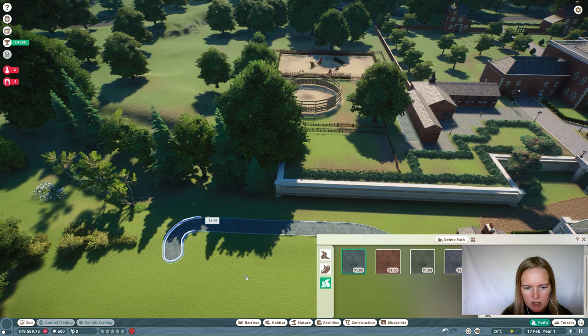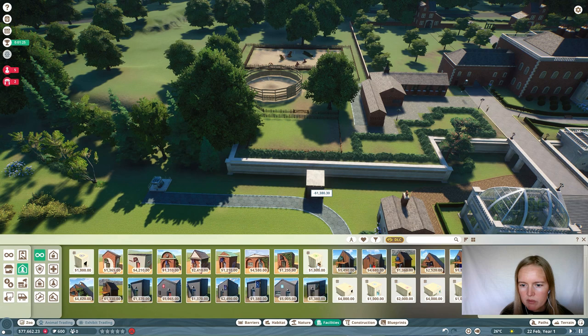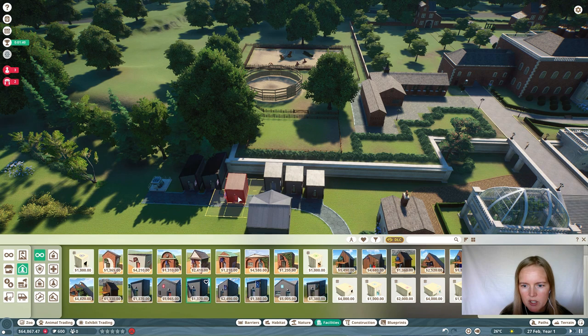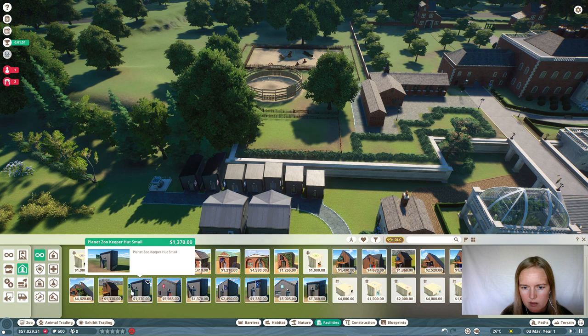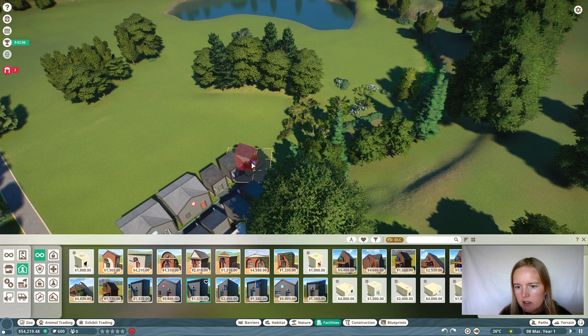Take a long path, add a transformer, two workshops — because I want to have both the fences and the climbing and shelter facilities. Add several staff rooms, because we're going to need lots and lots of staff. Also add lots of research centers, because we have to have that high education rate. Some more research centers — can never have too many.